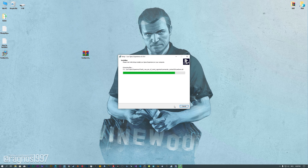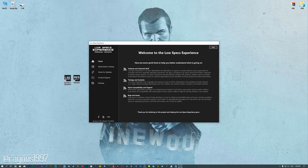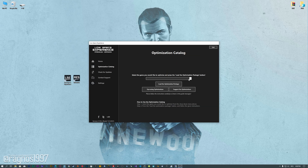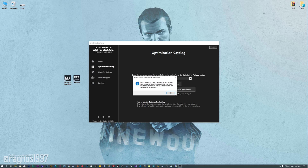Start the installation process for the Low Specs Experience. Once it's done, start it from the newly created Desktop shortcut and select the optimization catalog. From this drop-down menu select Grand Theft Auto V, and then press load the optimization package.